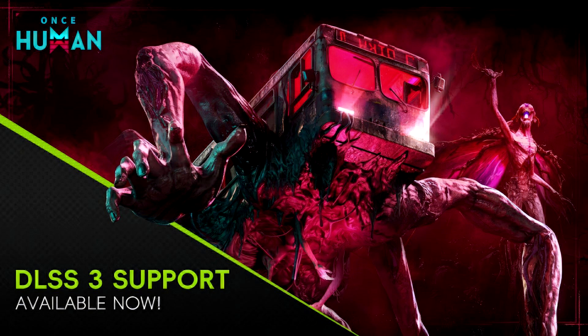The Season 2 Battle Pass also includes the Nightmare Cage Backpack Skin, the Dragon Dance Weapon Skin for the MPS-7, and the Battle Station Furniture Pack.